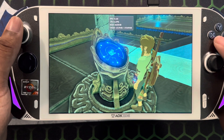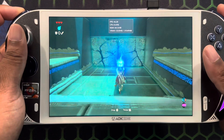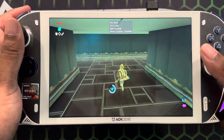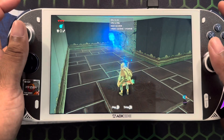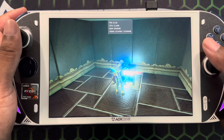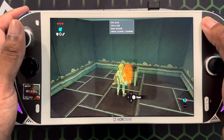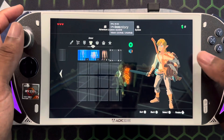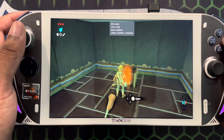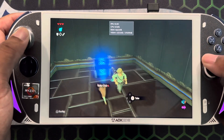As you can see right here — I'm not doing anything intentionally — going in there, super smooth. Physics, everything, graphics. All the menus work, and we're going to go in here and drop this so we can pick up this claymore. Everything works, it's super smooth.